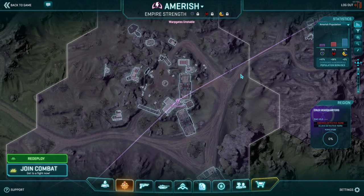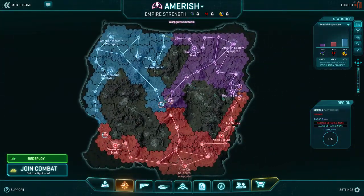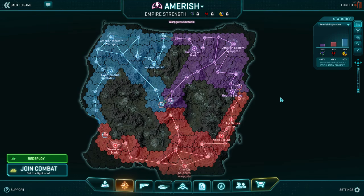Holding fortress bases like Crux Headquarters, the Bastion, Quartz Ridge on Indar, and Hauling Pass on Indar gives you enough room to maneuver with your population. You can defend them very easily even underpopped. If you see a huge zerg hitting one of those fortress bases on your faction's territory, that should be priority number one — don't lose those bases. Those are key points and our first priority when choosing where to send your platoon.